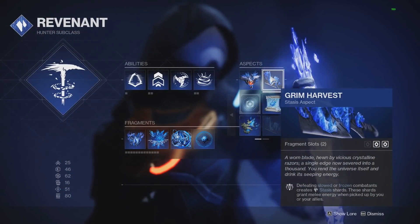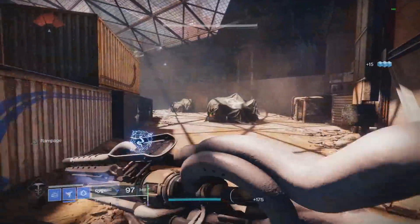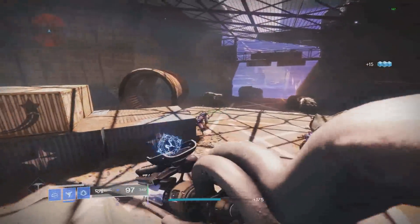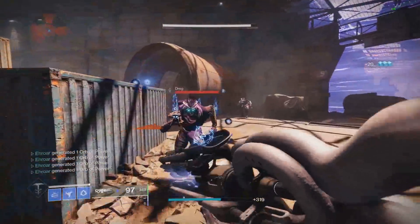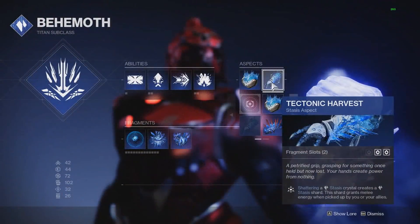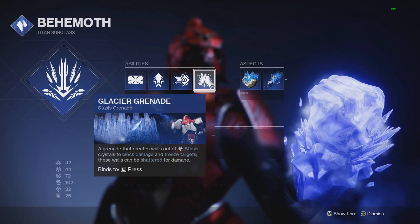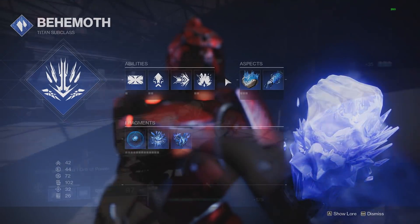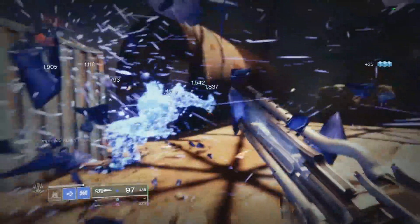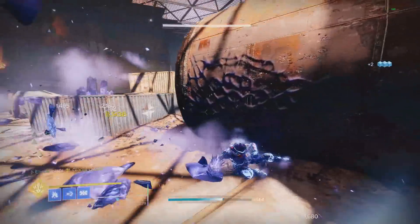The Hunter one is very similar, but instead of just freezing them, killing a slowed or frozen target will spawn the shard — nearly just as easy to use as the Warlock one. This pairs extremely well with the stasis shurikens: every single time you throw one, you'll get multiple kills which will create multiple shards. Pick those up, and there will be that five second cooldown. And finally on Titan, the most inconvenient one is Tectonic Harvest. This one creates shards whenever you shatter a stasis crystal, which pretty much locks you into having to use Glacier Grenade. Outside of that, the only way to shatter a crystal would be from your super. Definitely not the most convenient, but this one does not revolve around targets at all — just simply shattering the crystal will spawn the shards, doesn't matter if there are enemies nearby or not.